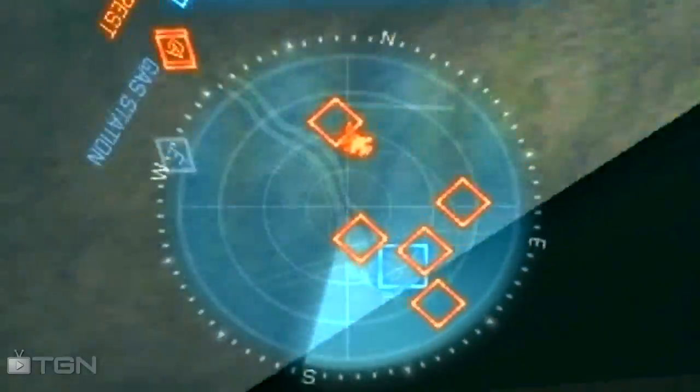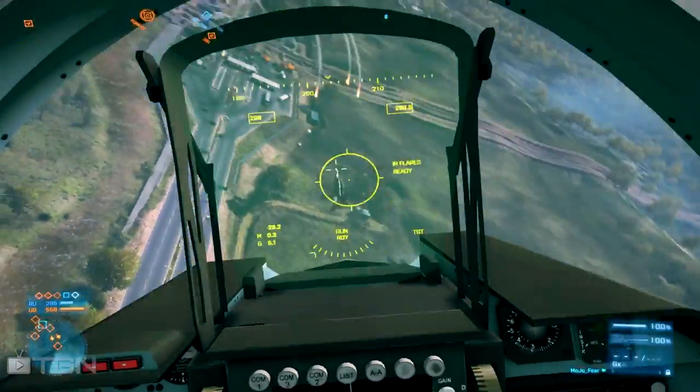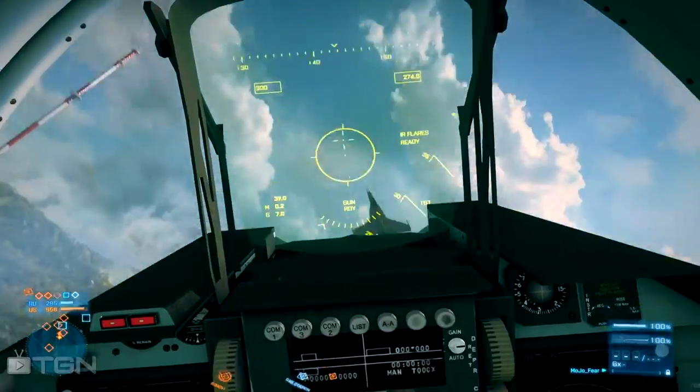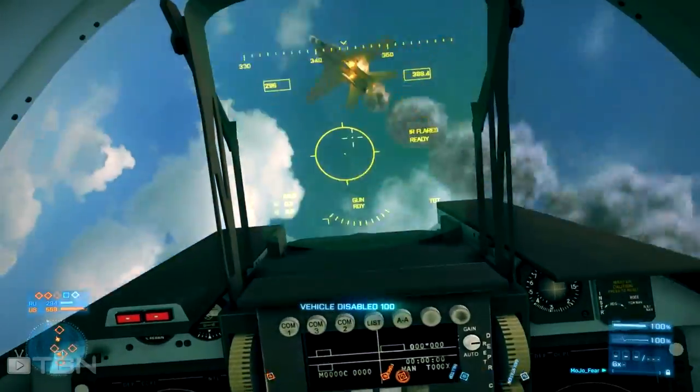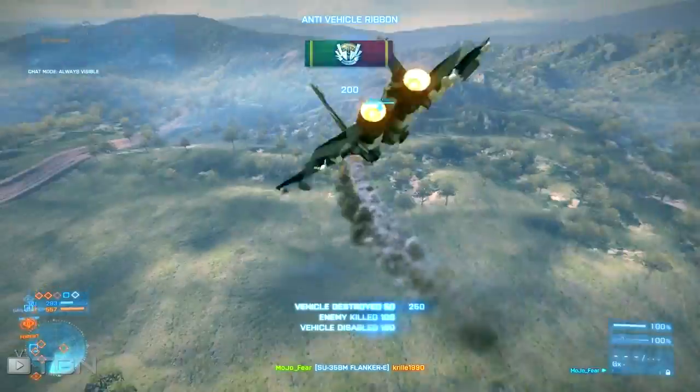The air radar is your best friend when flying a jet. It's a continuously scanning radar that points out enemy jets so you know what you're dealing with. If you keep an eye on it you'll know how to handle any situation and won't have people sneaking up on you.